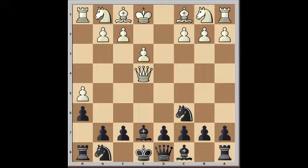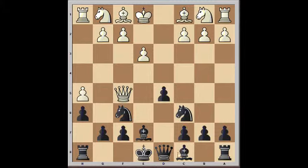Then he moves his e-pawn out, which would clear a line for his bishop. I develop my other knight, again with tempo. The queen falls back, and then yet another move — this is a discovered attack on the queen. So I've made three developing moves where white has not made any, just moved his queen around. This is one of the drawbacks of bringing your queen out too early.